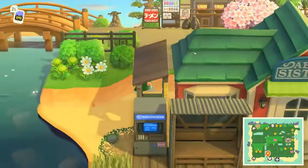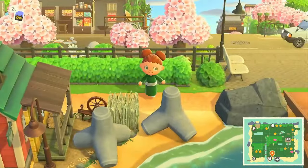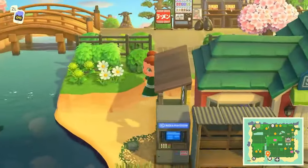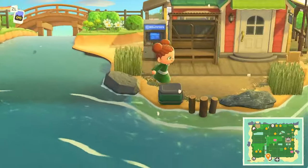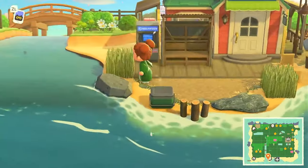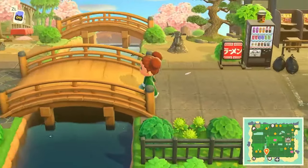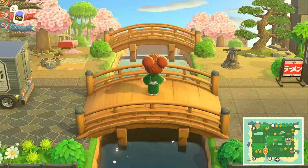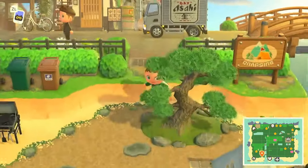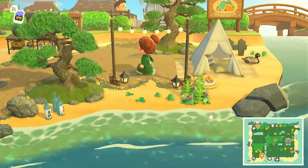Coming down onto the beach — oh, this is where the Able Sisters is. I lied, okay, here's the Able Sisters shop. First time seeing one placed on the beach like that in a little corner. We've got our bridges and this view looks so cute. We come across and we have this beach area as well — that was our campsite, I think, yes it is.